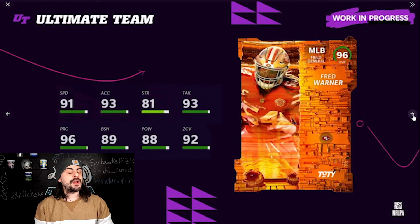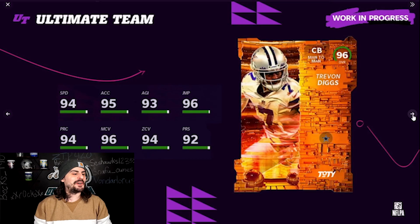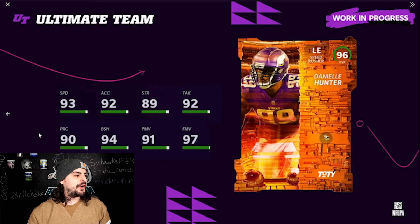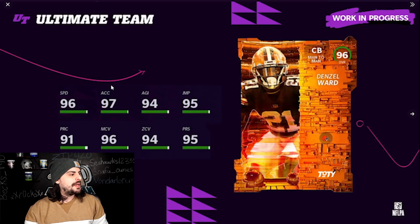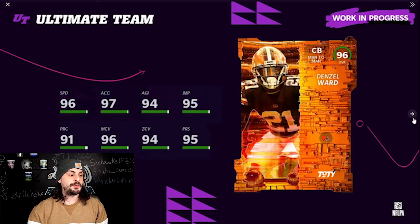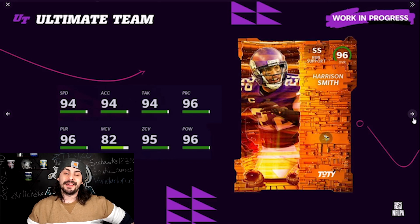We have Fred Warner at middle linebacker — another 49er. I think they got about five 49ers in this program. We have Trevon Diggs, 96 overall Dallas Cowboys cornerback. His Team of the Week card played really, really good and I expect this one to be the same. We have left end Danielle Hunter, Denzel Ward at corner with 96 speed, 94 zone, 96 man, and press is a 95. And Harrison Smith as strong safety with 94 speed and 96 hit power.